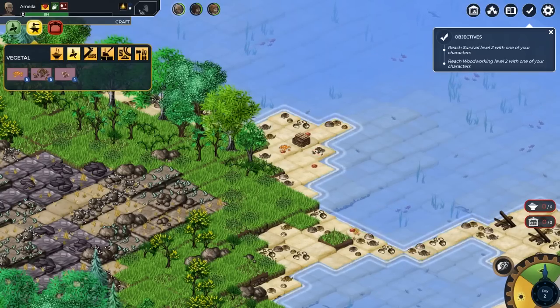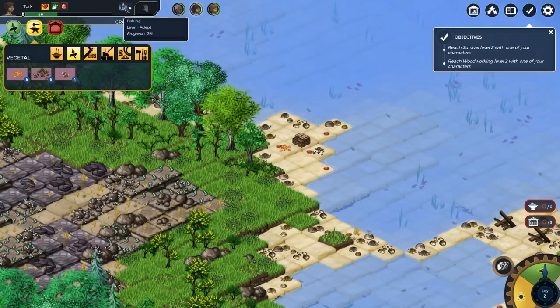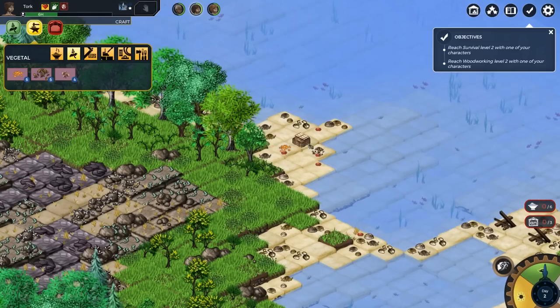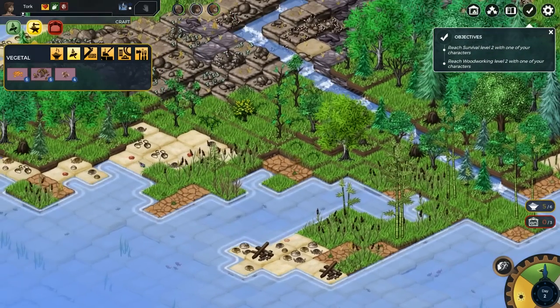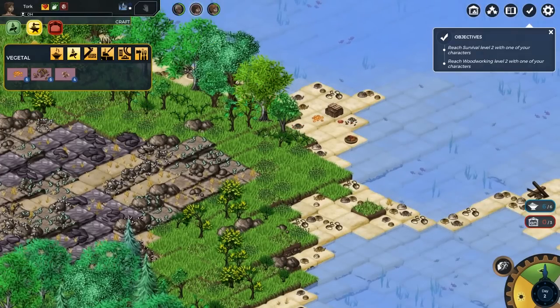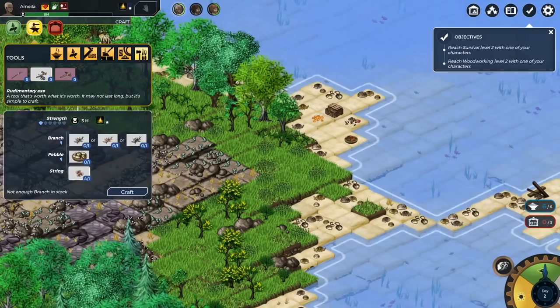Amelia will be the toolmaker. Tork, who's a fisher person, can have the spear once it's ready. For now I'm just going to stick with the crabs — they don't replenish quickly. Let's look at our tools. We could use a fish prodder or spear, and an axe. For the fish prodder we need bamboo, so we'll get Svarog to harvest the bamboo.